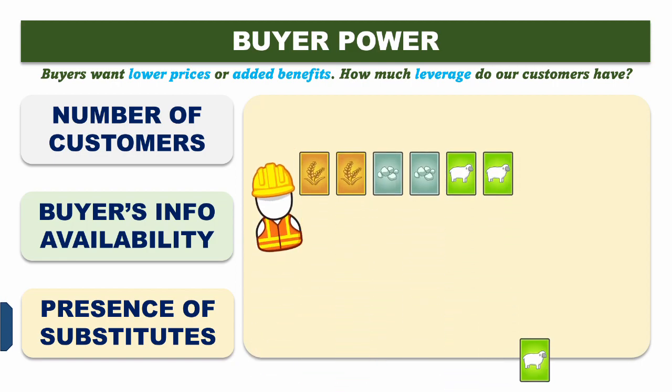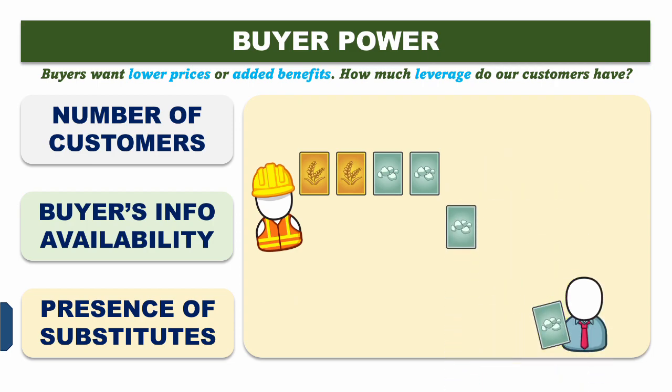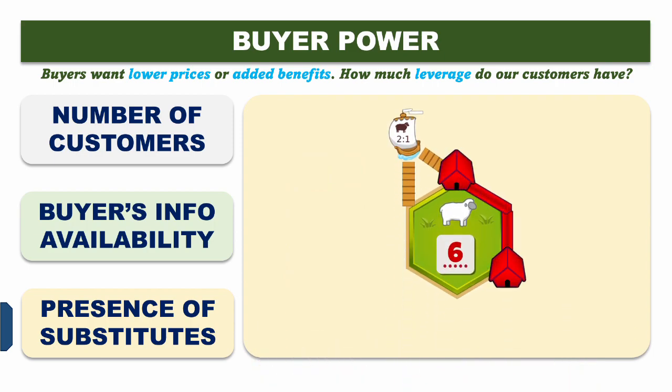Lastly, the presence of substitutes from the buyer's perspective: if orange is reluctant to trade a lot away for ore because they can four-for-one their sheep to get the ore they want, this reduces our leverage as sellers. We shouldn't panic too much about this — it's circumstantial. What we should worry about, however, is getting our trades in before the buyer reaches a very powerful port.